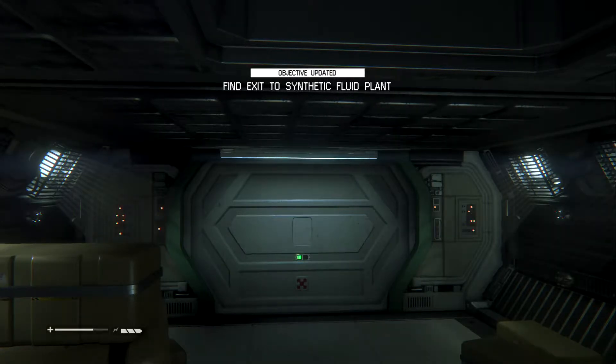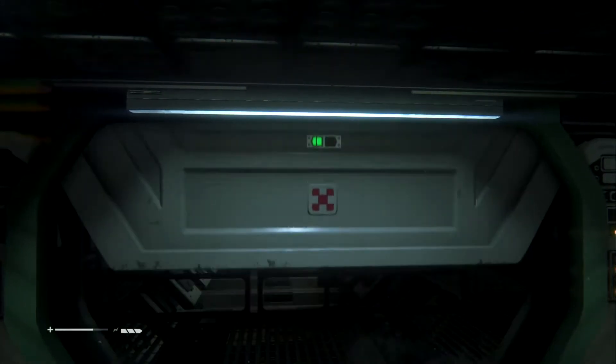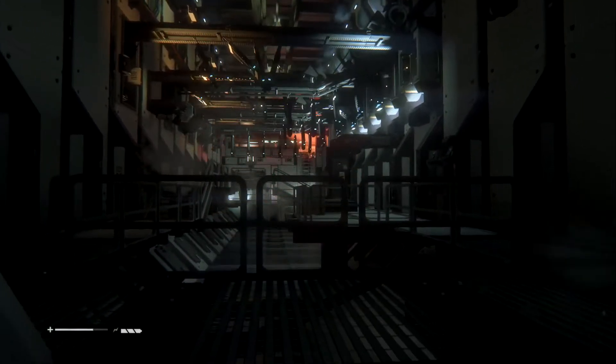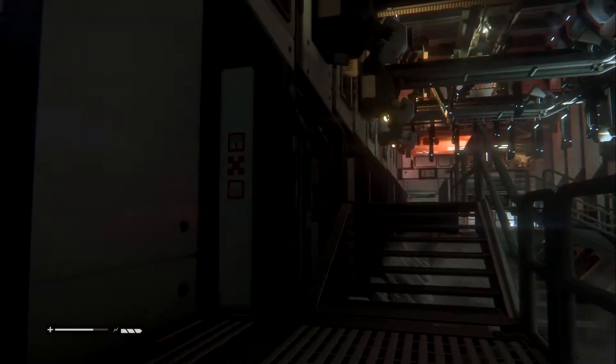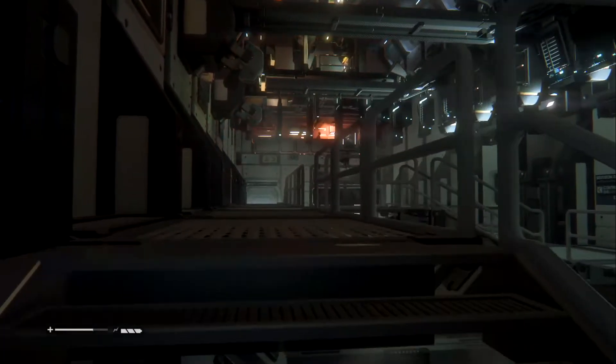Hey guys, it's Jag. Welcome back to the arcade. Let's get back to Alien Isolation, where we're still trying to get back to our teammate. To do that, we need to go through the Sigson AI plant — the synthetic fluid plant, which I assume is the white stuff that serves as their blood.